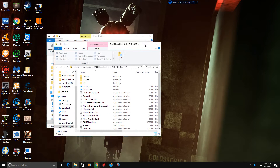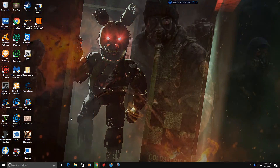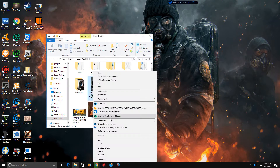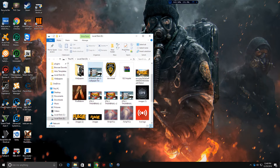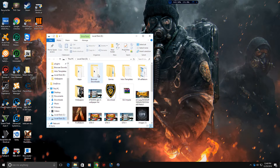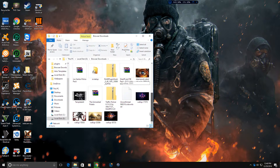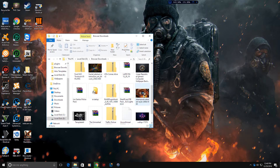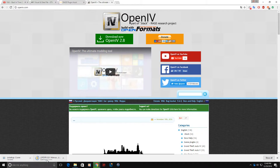Let me open up my OpenIV setup. Don't pay attention to this stuff. Anyway, it should be around here somewhere. Where did I put it? There we go - Browser Downloads, it should be in here. It's not in here. Okay, this is my RAGEHook. This should be almost done - yeah, two minutes to go. I can show you how to install OpenIV in a different video, or I might just combine it with this video.